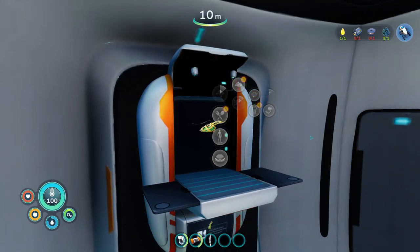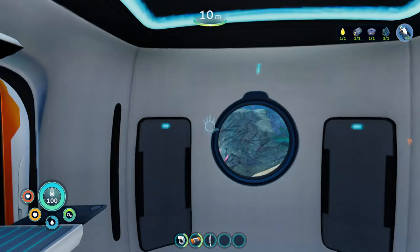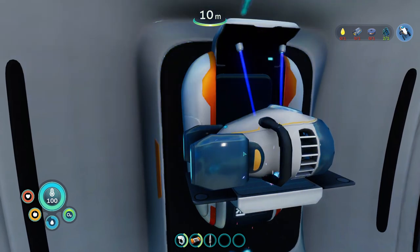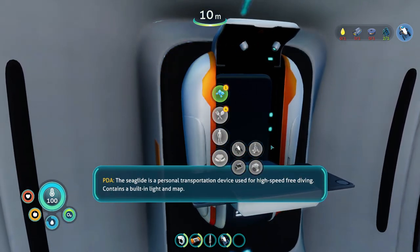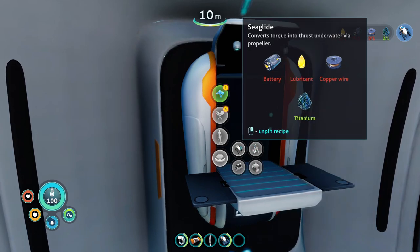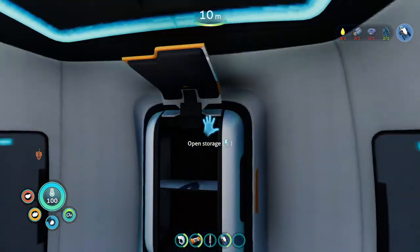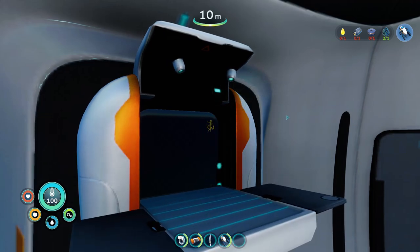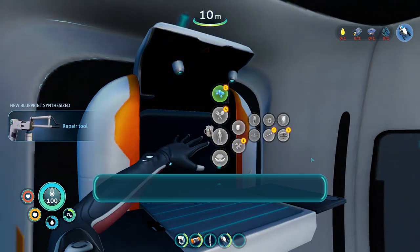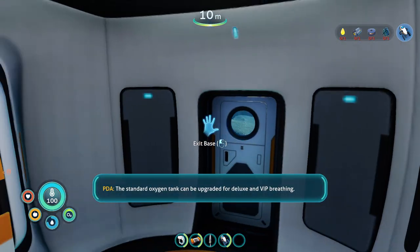Let's go into here, let's make a battery. Let's make this — nice. The Sea Glide is a personal transportation device used for high-speed free diving, contains a built-in light and map. I unlocked the mobile vehicle bay and the Sea Glide before I found even two fragments for the grav trap — and I need the grav trap to catch food. We got the pieces we need for the O2 tank.